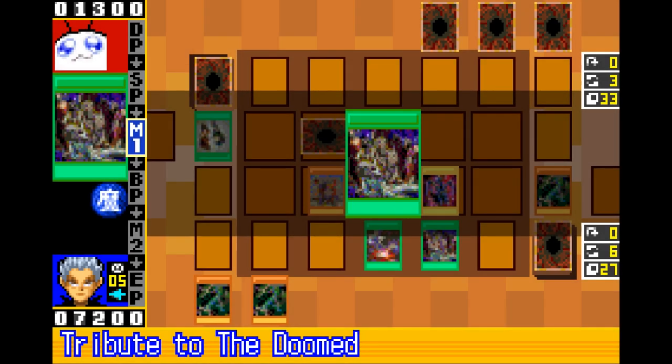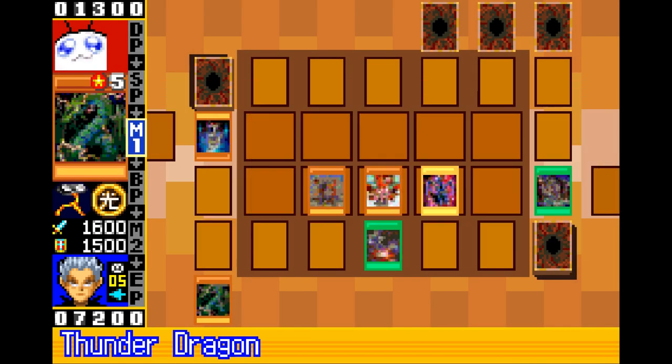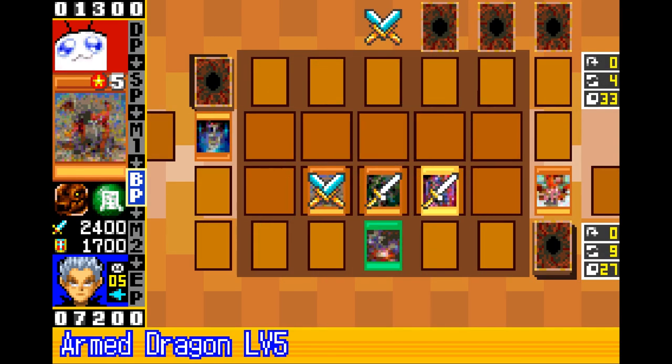For each tribute summon you get an extra 80 DP, and you can deploy this in games where you have a commanding position and are just chilling basically.